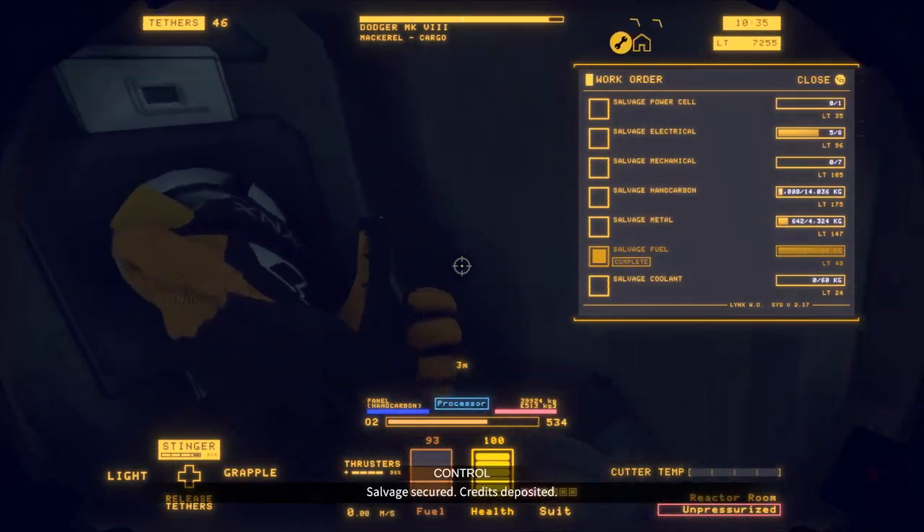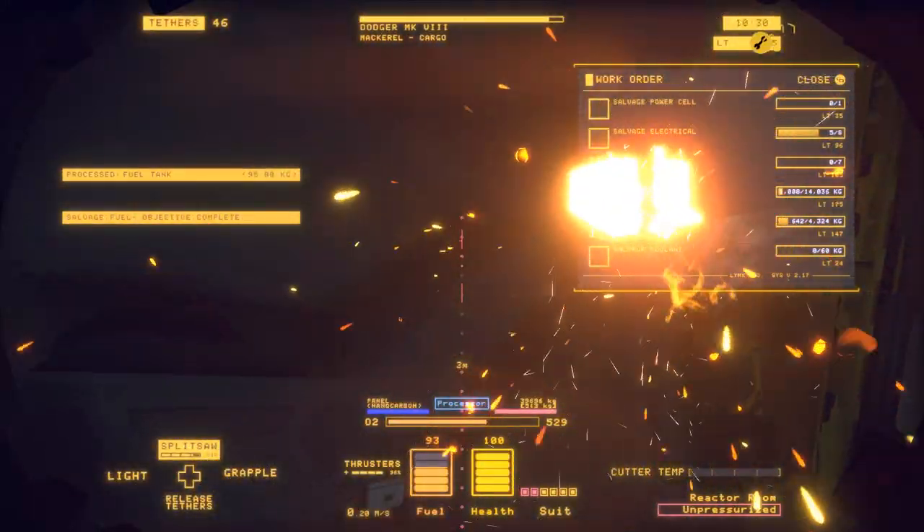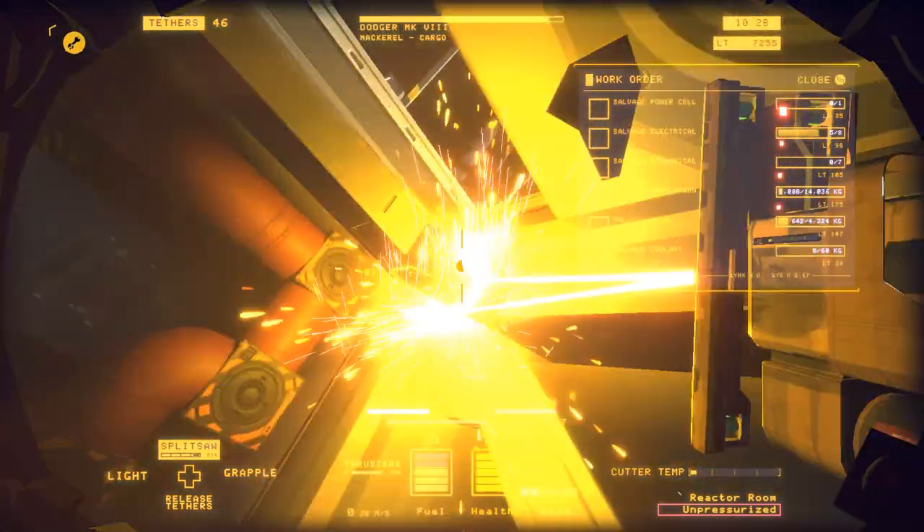Release the thruster, because the thruster counts as a mechanical item, so that's going to help your mechanicals goal. Get ready to cut off the back of the ship.